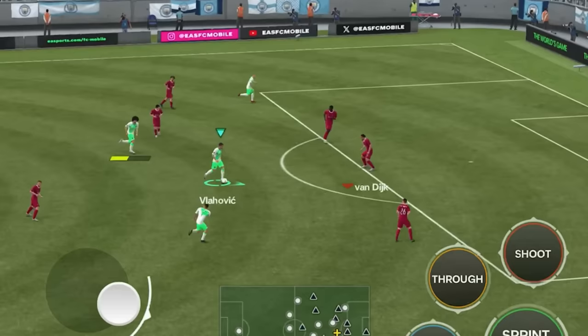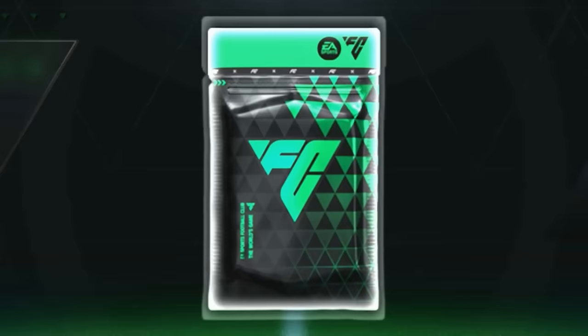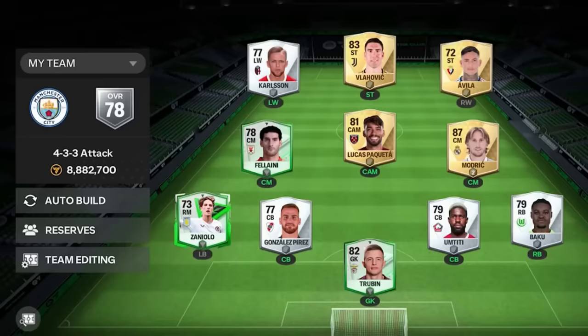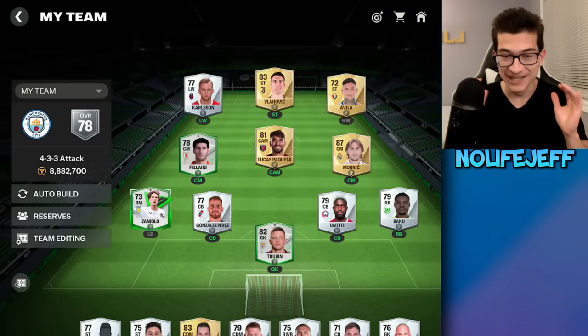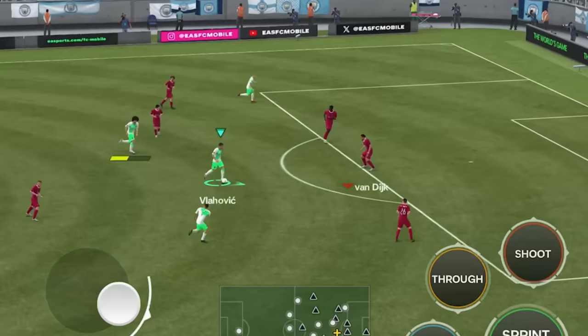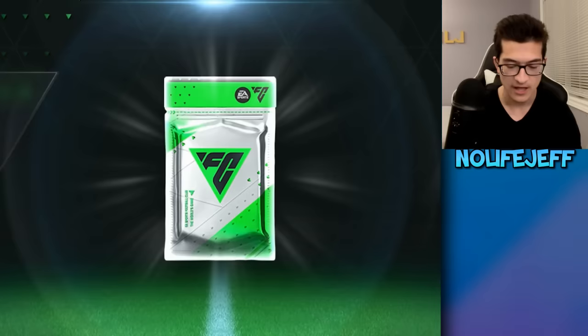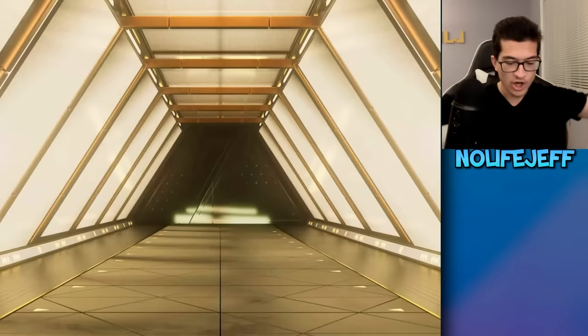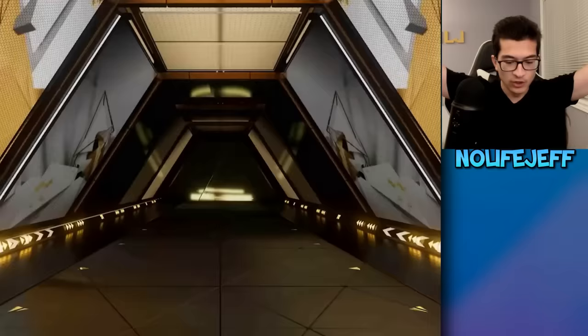This is EAFC Mobile, except every time I score a goal, the game rewards me with 100 FC points. I am then going to be spending every single FC point I earn on these hot player pack bundles so that I can upgrade my team. Let's be honest, this 78 overall team sucks, we need some upgrades. For this challenge, I will be attempting to score goals in versus attack, but in order for me to earn the 100 FC points for every goal, I have to score with the player that I got in my most recent bundle. Which means I don't get to choose my attackers, and I'm putting my fate in the hands of my pack luck.